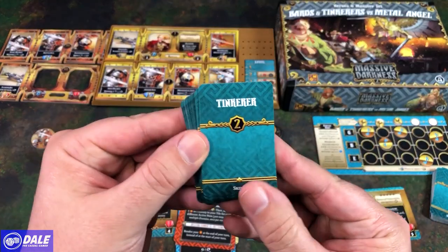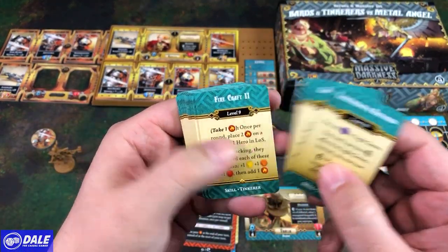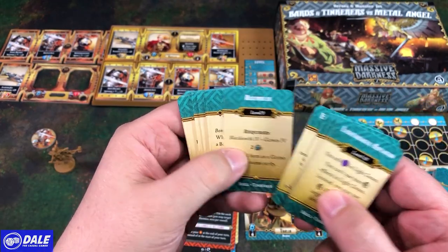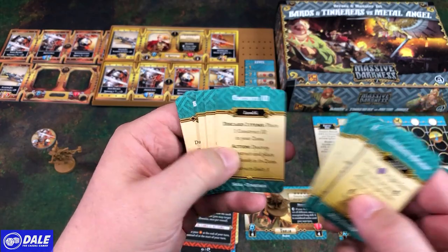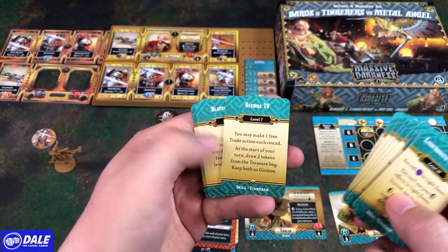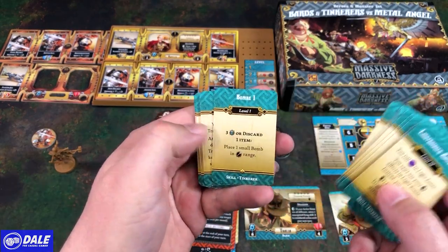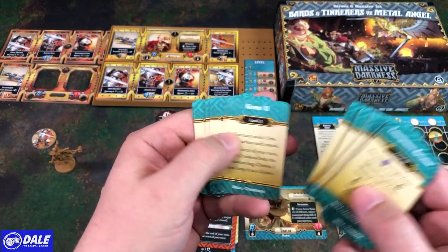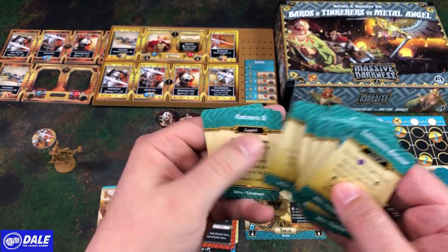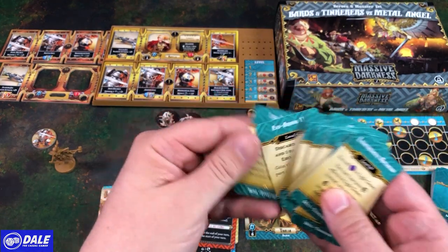And for the Tinkerer, those skills: Lightbringer Ascension, Animate Items, Firecraft, Engineering Explosives, Assembler, Boom Maker, Constructs, Exo Armor, Bombs, Gizmos, Blacksmith, more Bombs, Gizmos, Blacksmith again, Constructs, and Exo Armor levels 2 and 1.